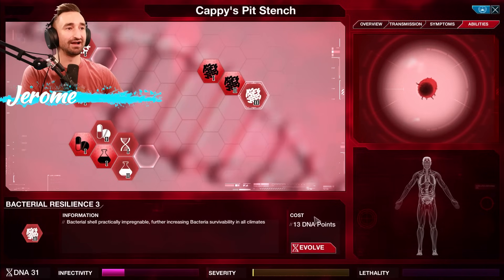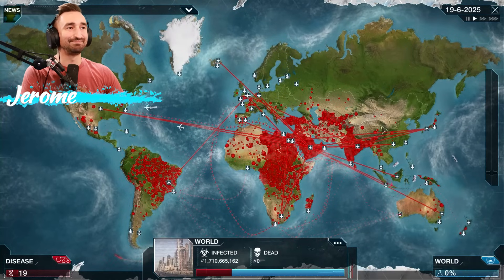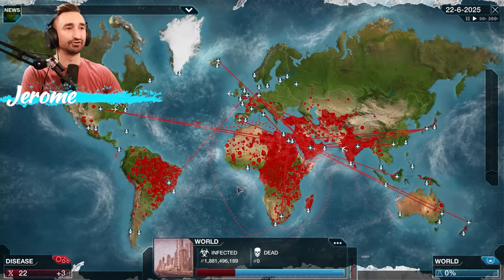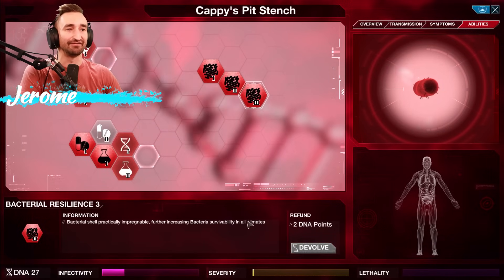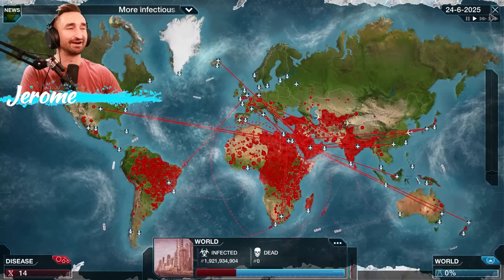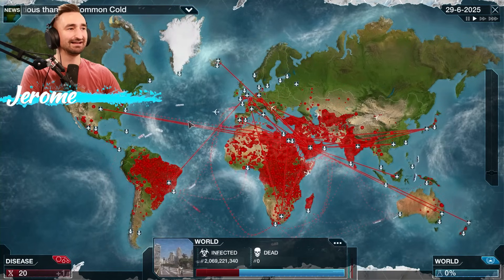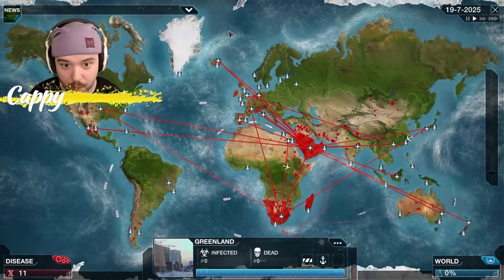We now have peak for the weather stuff — we don't have to worry about climates because the bacterial shell covers all climates. I don't even want genetic hardening yet. Let's keep the spread going and hope to get more airplanes flying around. That might not have been the smartest move — maybe we should be doing the DNA stuff. We need water infectivity. We got it. Water infectivity — huge! Just get into Greenland.